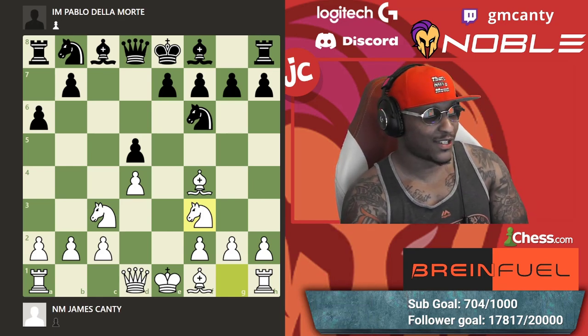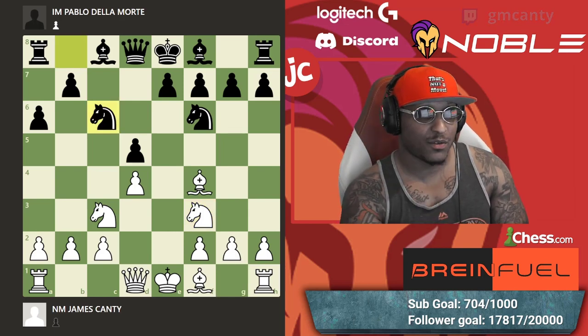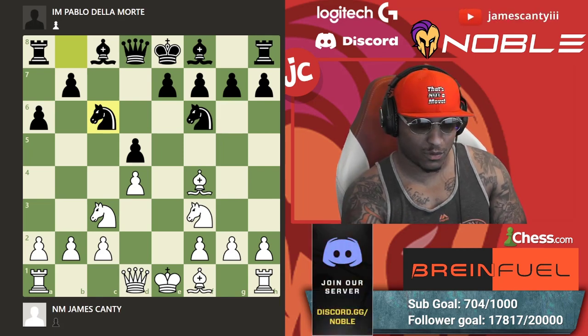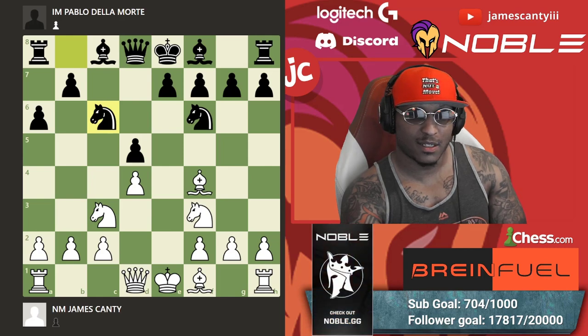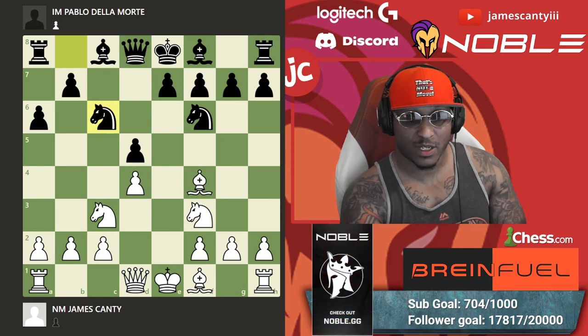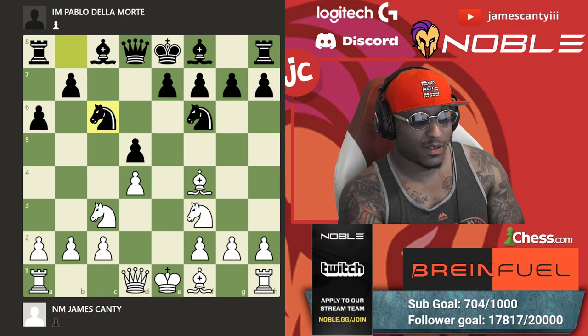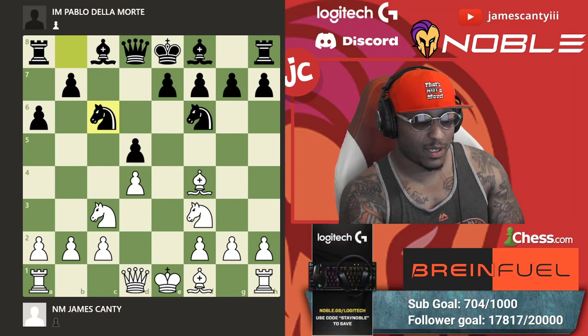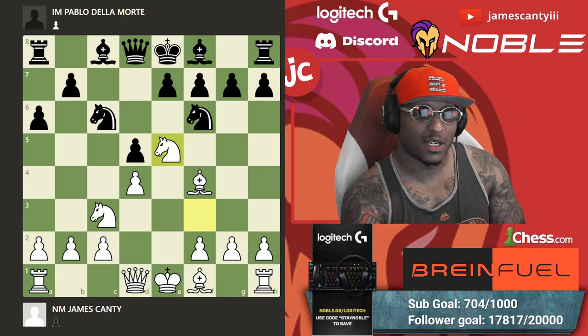After knight f3, knight to c6. Now I'll ask you — it is white to move, you got a few choices here. What do you play in this position? Bishop b2, a3, bishop d3, bishop e2 — those are possibilities. What I play here though is g5. g5 is the book move, that's theory.